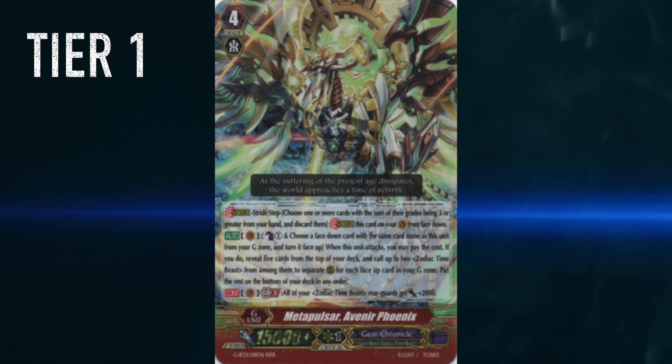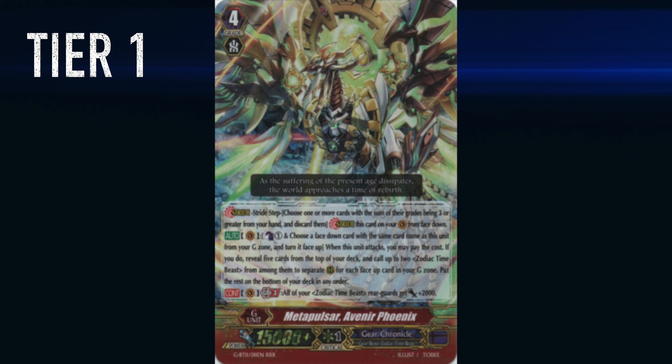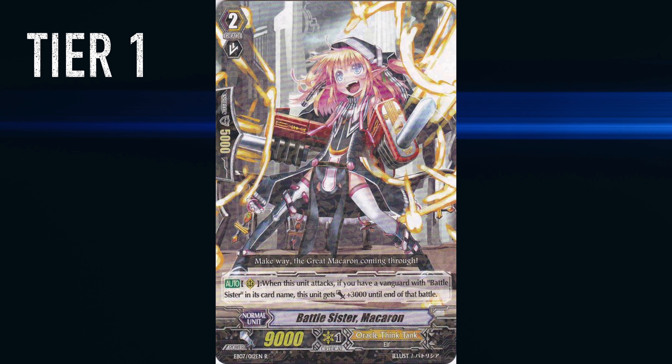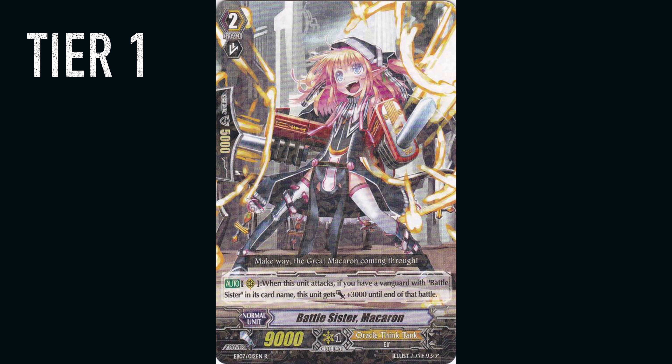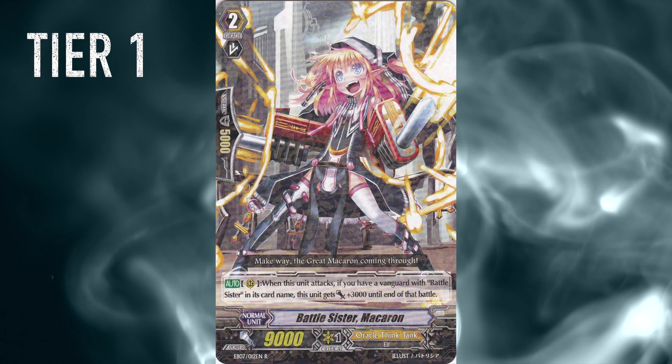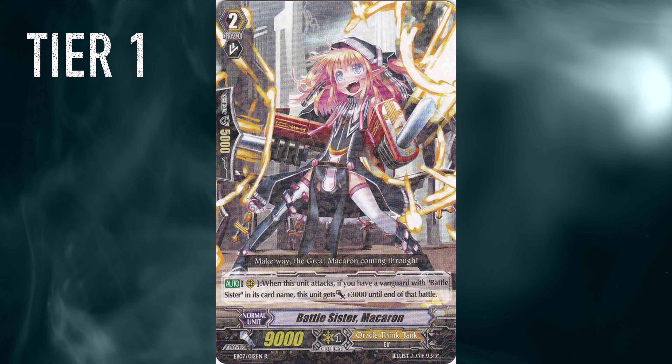This deck really is the best together with the next one: Battlesisters. This is a huge surprise for most people because Oracle Think Tank has really been tier 3 for ages — so bad for so long — and now in set 12 Bushi gave them some love. Battlesisters, really gotta watch out. It's like a Sanctuary Guard deck from last year but on steroids — it's insane.